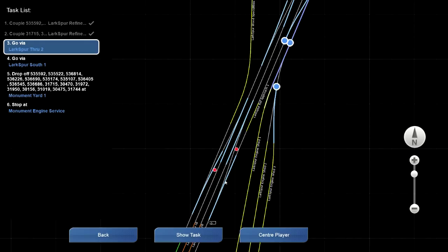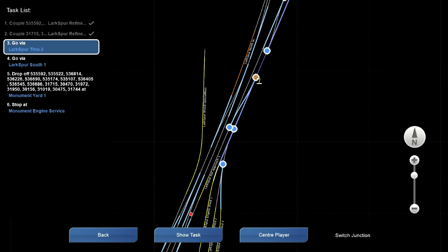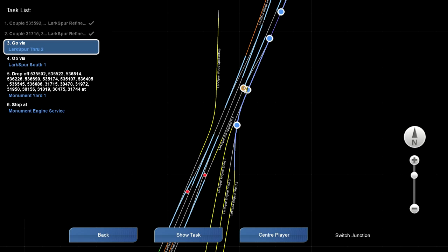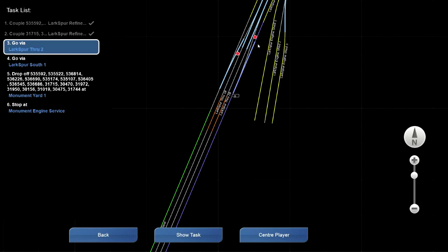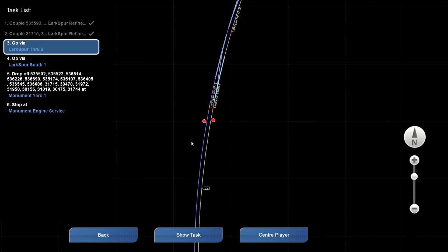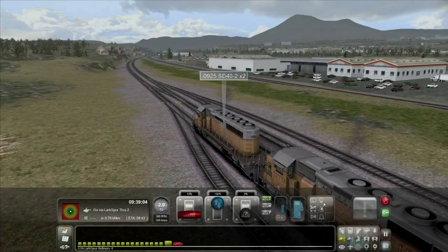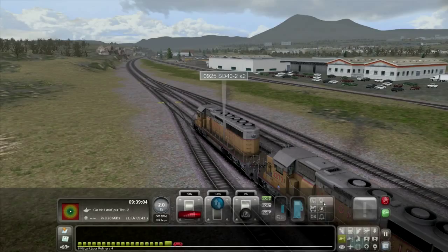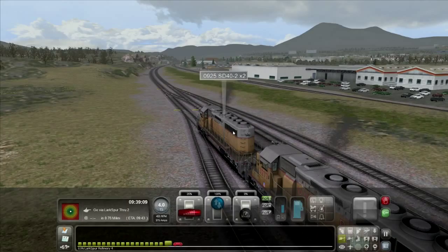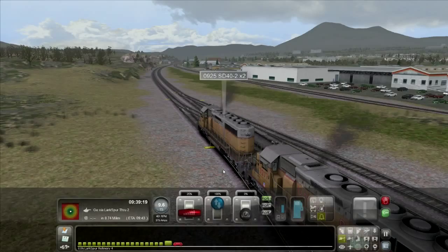Let me see where I am on the map. I'll switch this junction and this one so the blue line goes over here, then down through Lake Spur Through 2. Lake Spur South 1 then switches me over to the right side of the tracks — perfect. They made this HUD much easier to use in 2013, so newcomers should have an easier time picking the game up. All right — we'll put the bell on as we pull out of the yard.